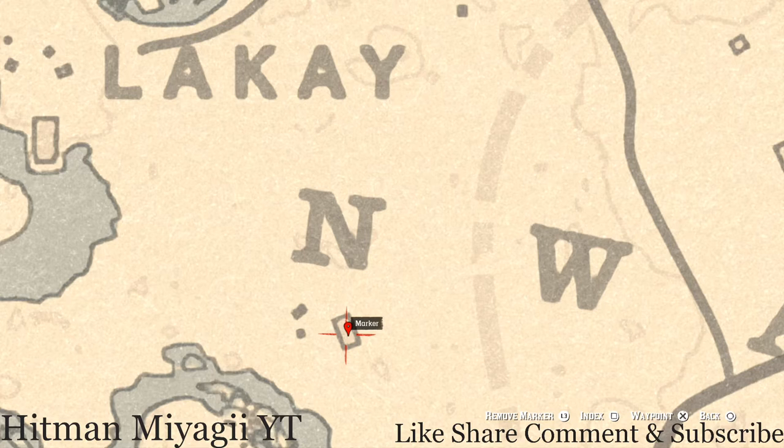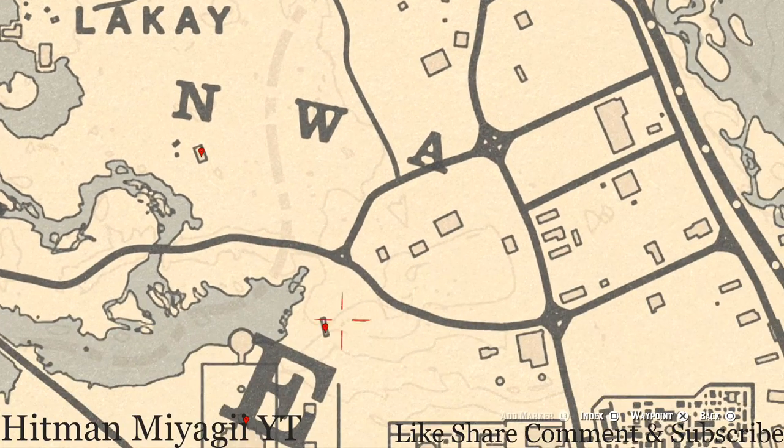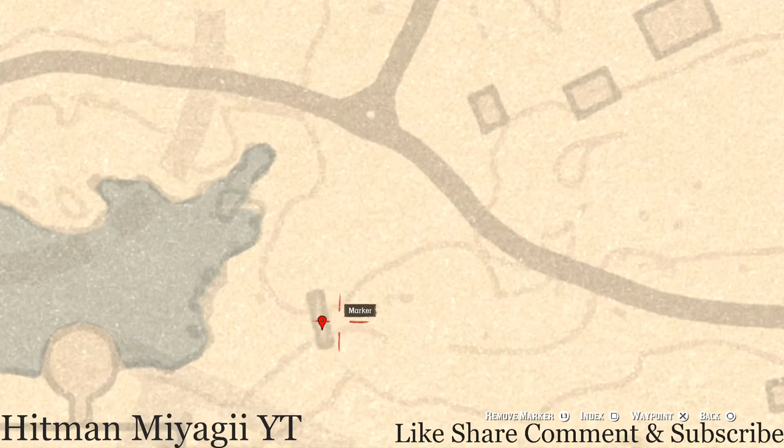Right here below the end of the NWA label, inside this house or shack, you guys will get a Duran Pearl Bracelet — this is a lost jewelry item. A little further down at our next marker, you guys will get a coin. Go underneath this bridge with your metal detector and you will get a random coin.